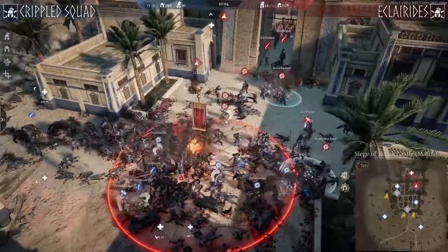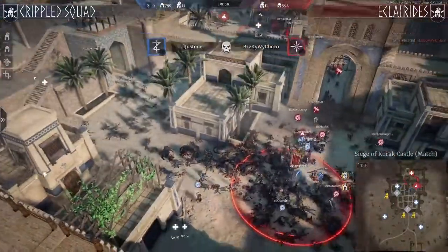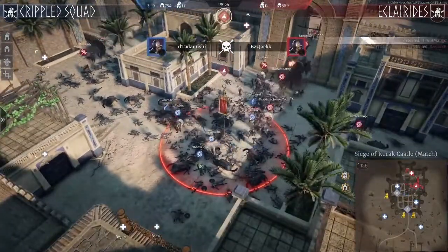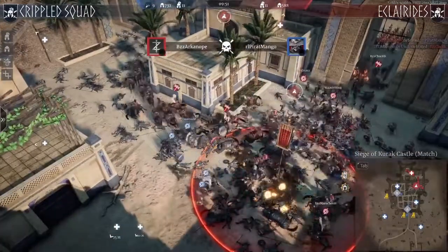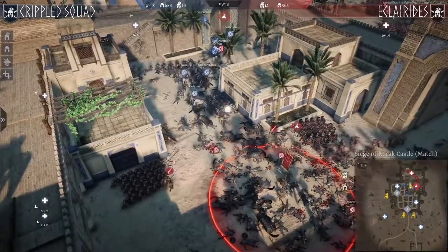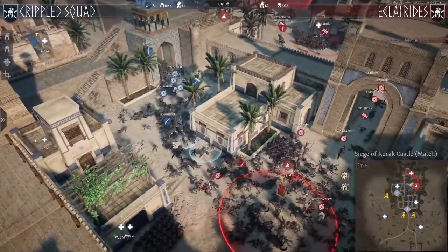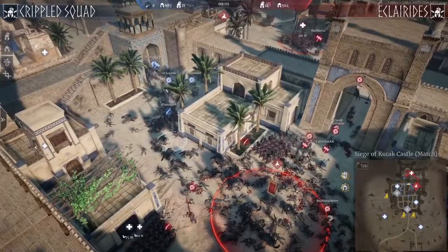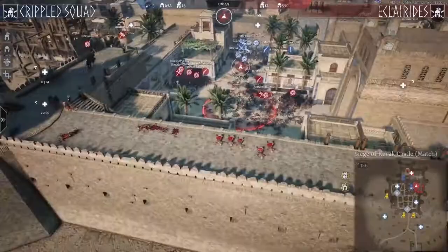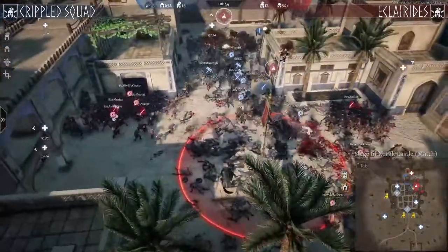Let's look at the left side — Belonga going around with the army, and armies also coming from the top. This might be a two-sided attack to clear out Eclarides. Crippled Squad is trying to get new units. This could be overextending — they have nine minutes left and five players already out. Eclarides is almost at full strength. They should take it easy. Some Numkans were placed on top — very nice, but not enough.